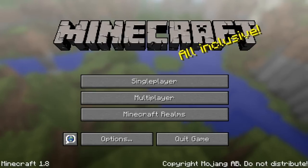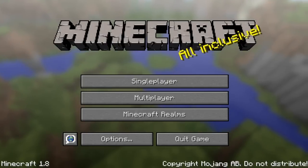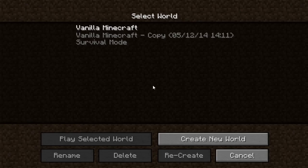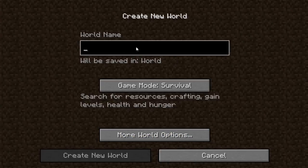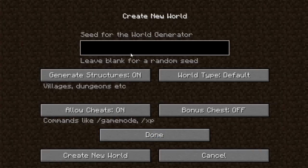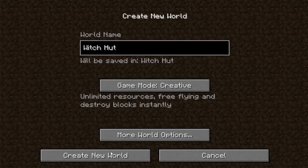I will have a link to the wiki page in the description. So I'm going to go to single player, create a new world, name my world 'Witch Hut,' and change it to Creative. I cannot wait for them to introduce the new game modes such as Adventure mode. Anyway, we're going to go to 'More Options' — this is the seed, it'll be in the description in case you want to check it out on Minecraft PC for yourself — and we're going to go to Done.